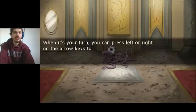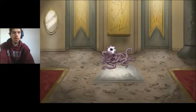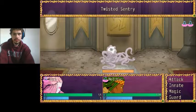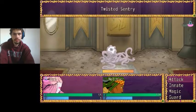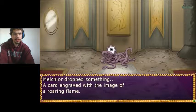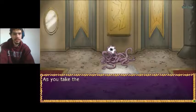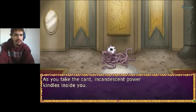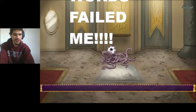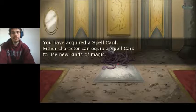When it's your turn, you can press left or right to change the key to the side — oh, okay. So I can decide who goes first. There's Melchior and the girl. We're going to attack. You son of a bitch — free damage, not good. I've got a card — a color engraved image of a roaring flame. As you take the card, incandescent power kindles within you. You require a spell card. So pretty much, you have to equip these damn things.